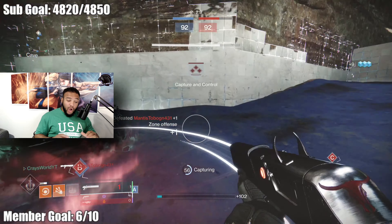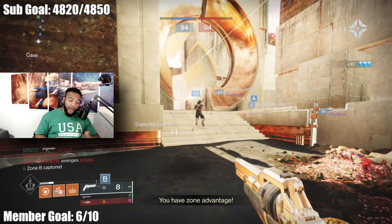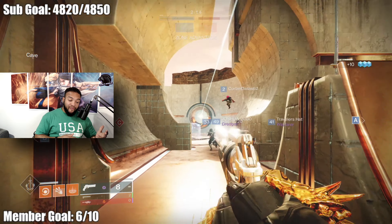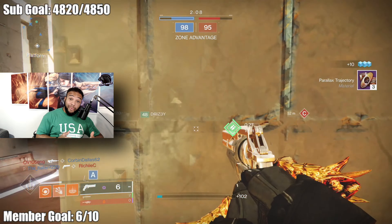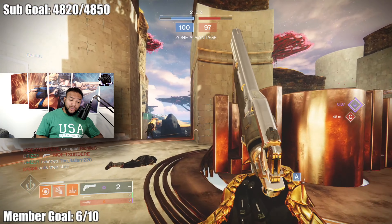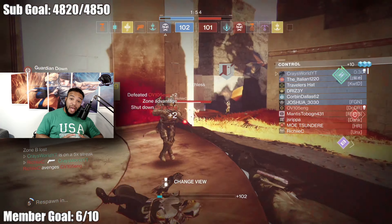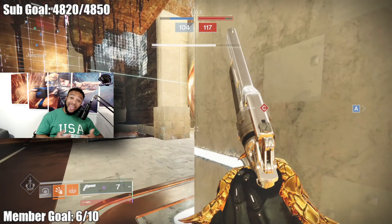Range is already pretty solid on this hand cannon, but if I wanted more I'd look at Killing Wind or Range Finder. Killing Wind grants increased mobility, weapon range, and handling for a short duration on final blows. Range Finder increases effective range and zoom magnification when you aim the weapon. Moving on to slot two, one perk I'd definitely want is Rampage, because Rampage right off the rip gives you two-tap possibility. It increases weapon damage and can stack up to three times per kill — kill once for one stack, again for two, again for three.